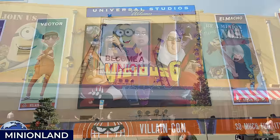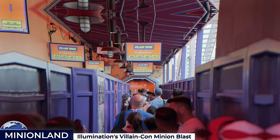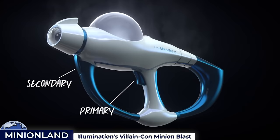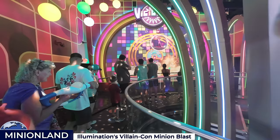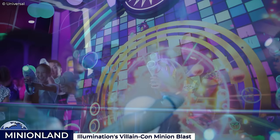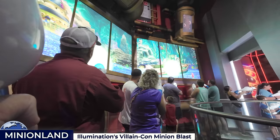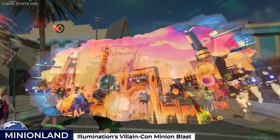We'll begin the attraction tour with the all-new Illumination's Villain Con Minion Blast moving walkway shooter attraction. The story is that Universal Orlando is to host the annual Villain Con convention for supervillains and evil henchmen. Guests are equipped with their Eliminator X Blaster, a high-tech game controller that connects to the Universal app. The ride experience starts on a motion-based pathway where guests battle against the notorious Fisher Six, encountering environments and challenges themed around each villain. This is the park's shiny new attraction, but was never intended to be a headliner — it is, however, a very convenient crowd-absorber near the busy entrance to the park.